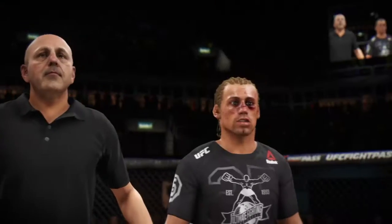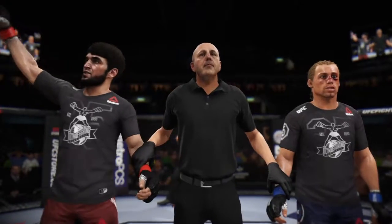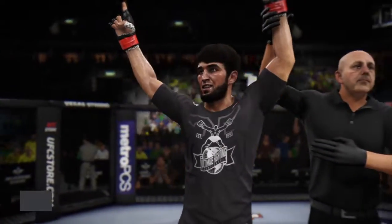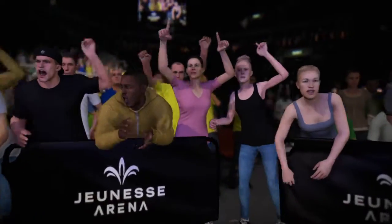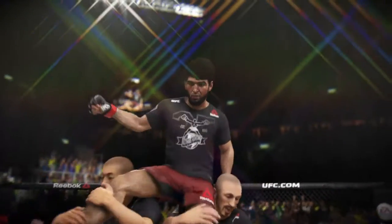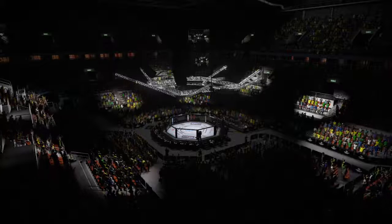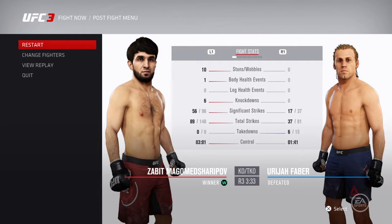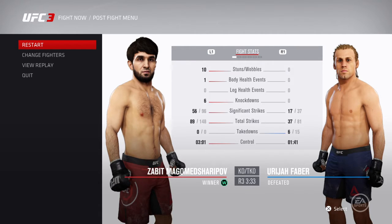Ladies and gentlemen, referee Yves Levinge has called a stop to this contest at one minute 27 seconds of the third round. The winner by knockout — Magamashar! There he is, the man of the moment. Certainly maximized the showcase here tonight — he gets a big win by way of knockout, kept the judges out of it. Perhaps some bonus money is coming his way. He will party deep into the night with his friends and family. A huge knockout turned in by that man here tonight, and he has set himself up for a huge fight moving forward inside the Octagon.